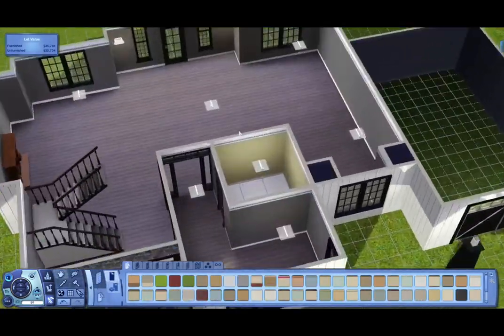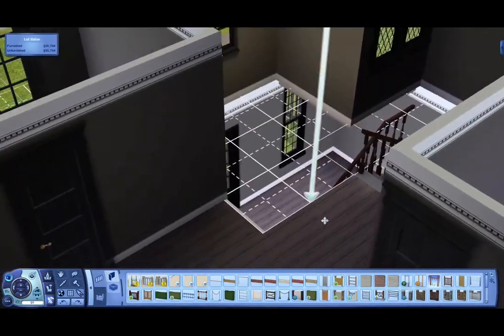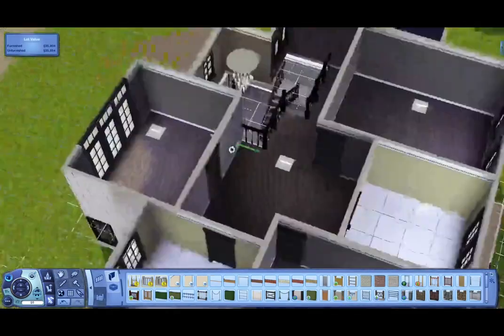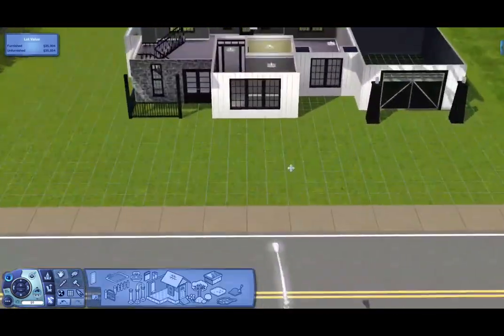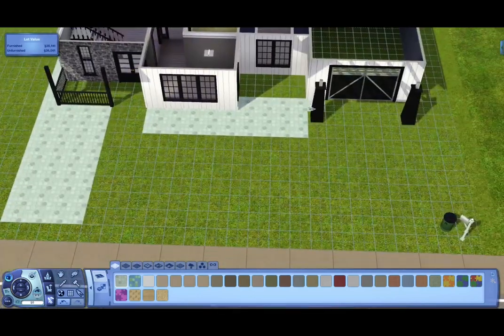This house is called White Bank — so original. Usually how I name my houses is I have a tab bookmarked in Chrome — it's basically a house name generator.